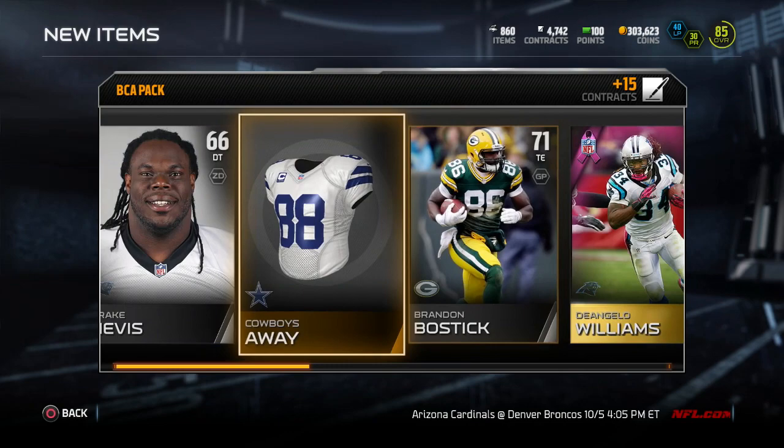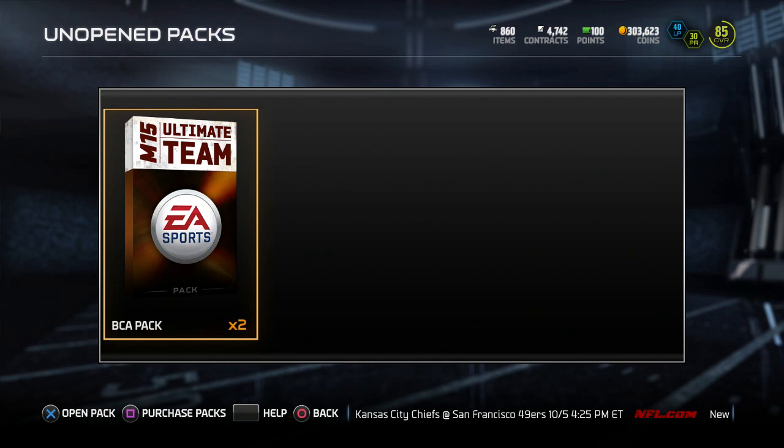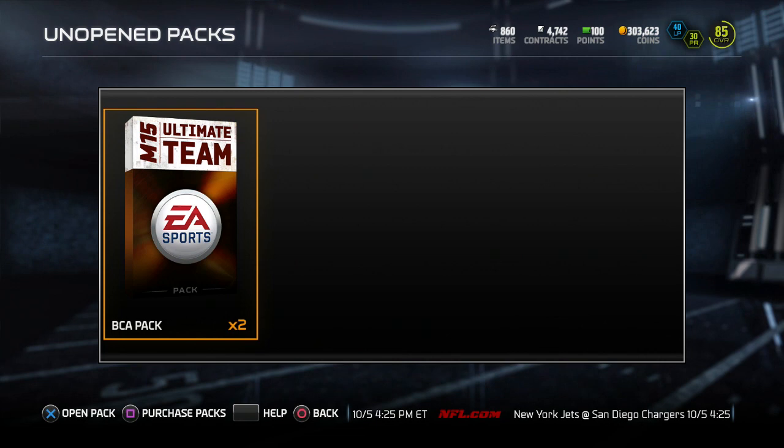Why is that exactly? Is it a contract disagreement? Sean Payton and Bill Belichick, I don't think, are signed with the NFL Players Association, so they can't have them in the game. It's kind of like the Barry Bonds thing in baseball — he wasn't signed with the players union and he wasn't able to be in the game. Kind of weird.